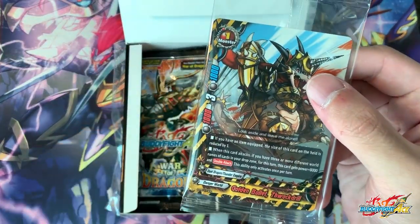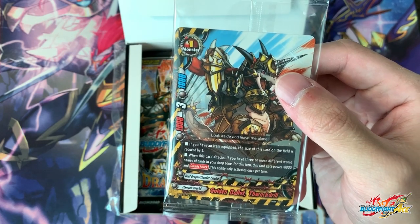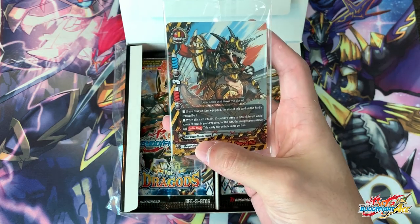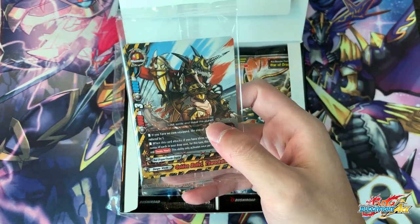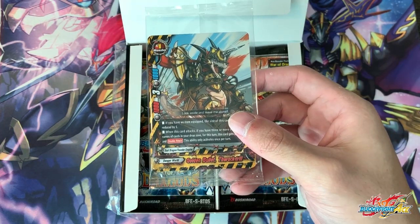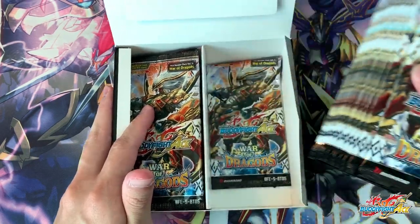Right here we have the Boxstopper promo, Golden Bullet Tarwag Drill. I believe this is from Thunder Empire — I remember the name Tarwag Dragon. It is a Thunder Empire card. I believe this is a Boxstopper supporting the next booster set, which is Thunder Empire vs Chaos. So I'm going to go to the right side of the box first and let's see whether we can pull anything good.